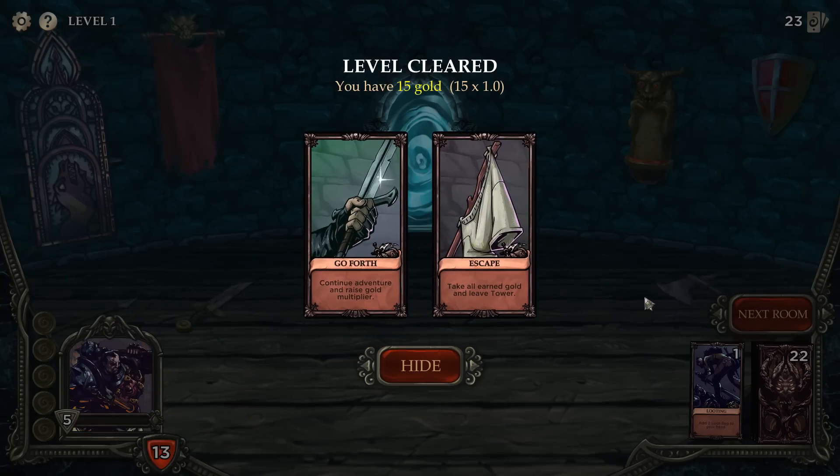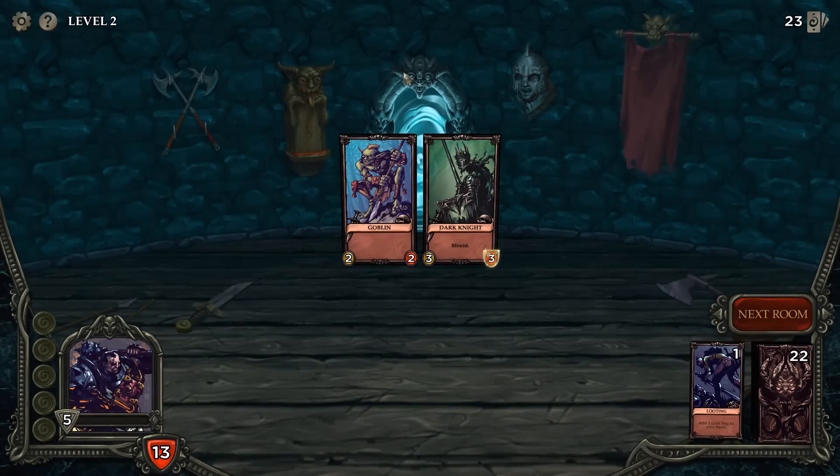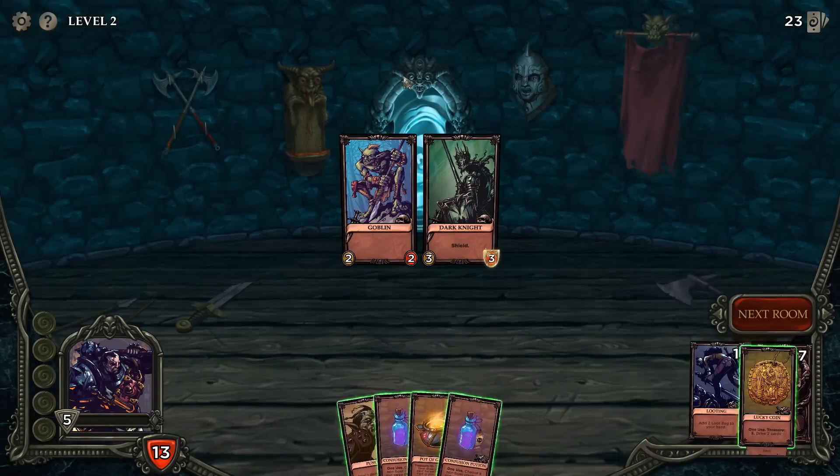Level cleared! We have 15 gold. We can go forth or escape to the tower. Go forth — I'm a gambler, it's what I do. I know it's probably a mistake but I'm going to do it anyways.